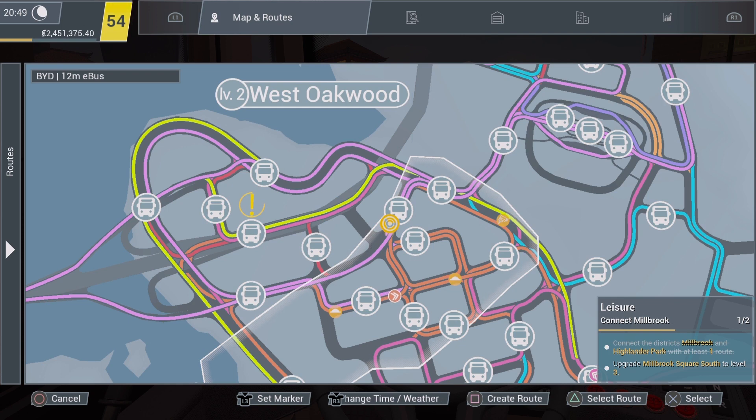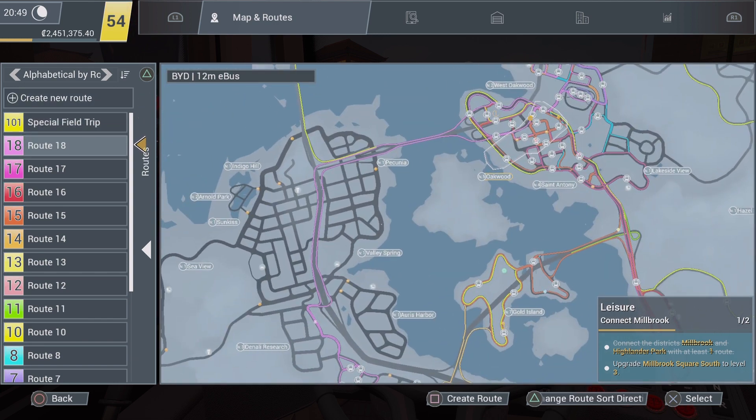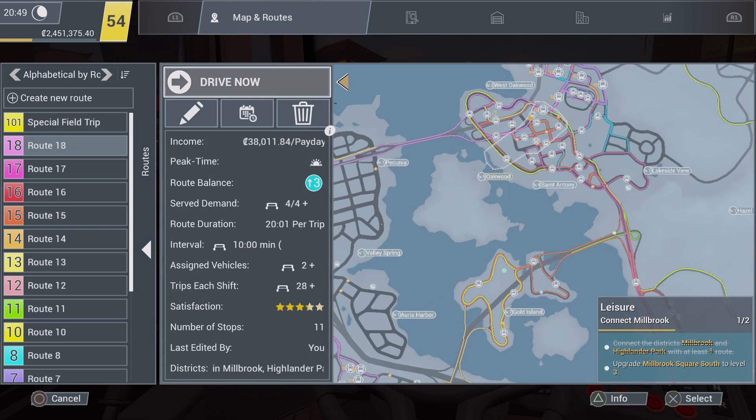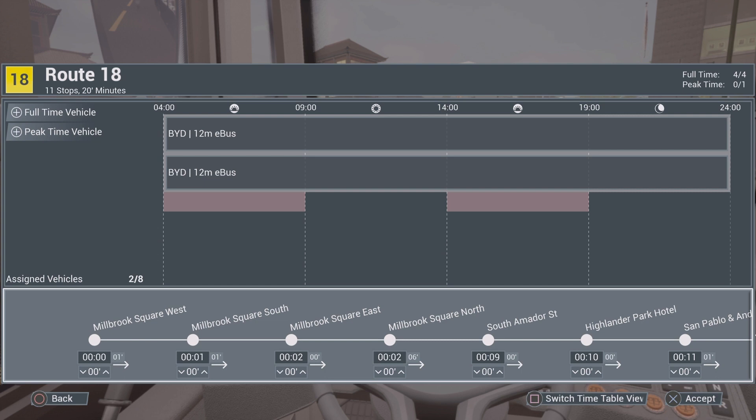All you need to do is press the big mouse pad on your controller, go straight to your routes, and press triangle on the route you created. Select any route you want — I'm going to select route 18, which I've already done. Then come out to this little middle button and select the timetable where this arrow is pointing. Press X, then press down on your d-pad, press X again, press your up arrow, and change the value to 1. Done — the trophy will pop.